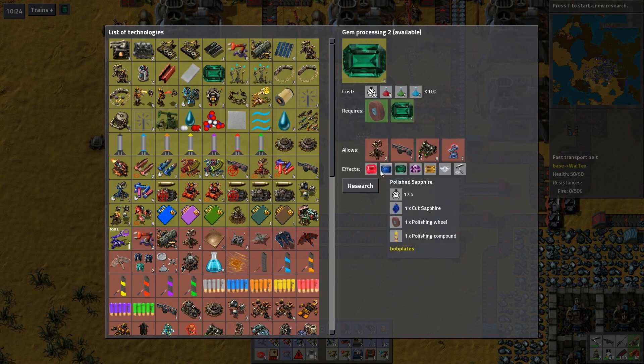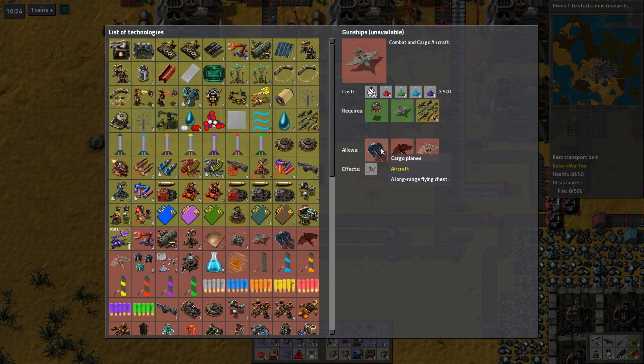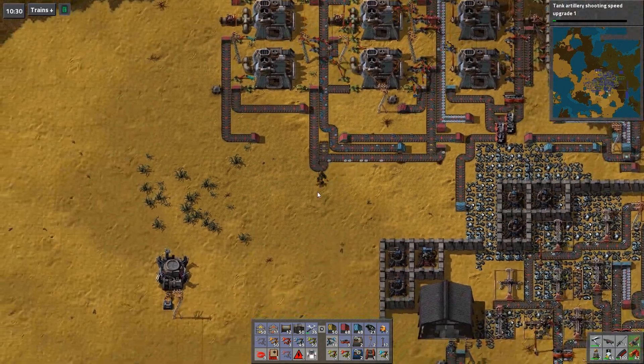Polishing stuff - nah. Gunships, but that needed alien science packs. Let's go back to tank stuff. That's the artillery tank - nah, I don't need that. But I guess I can do it, get it out of the way - it's a quick one.